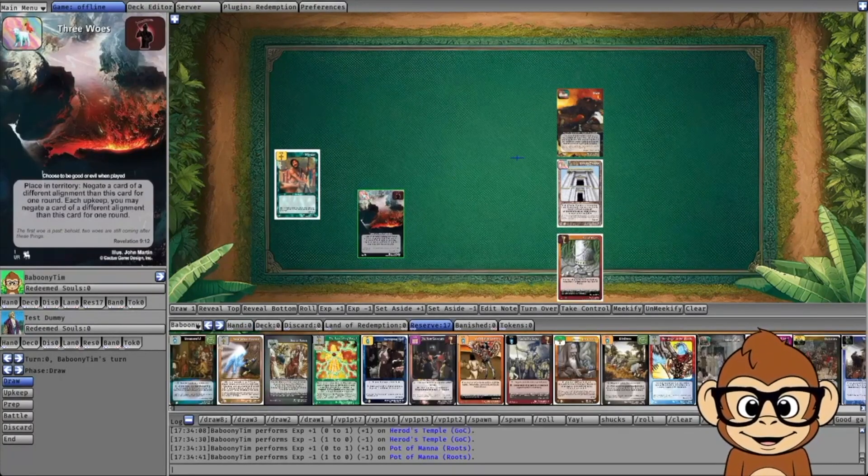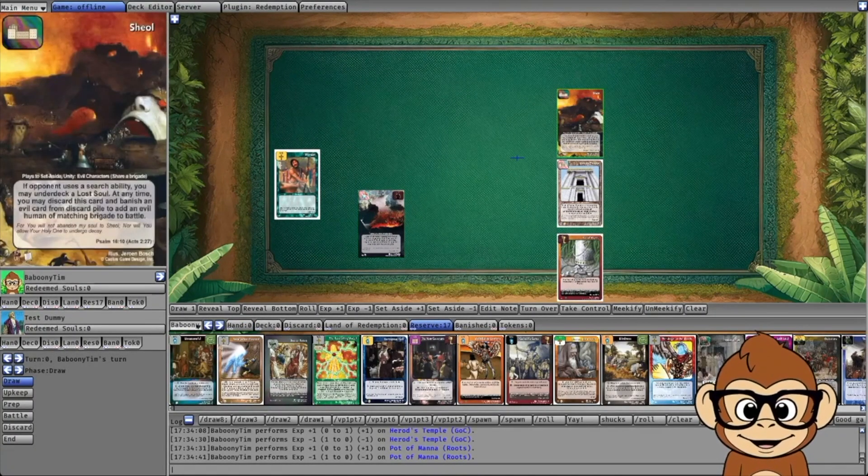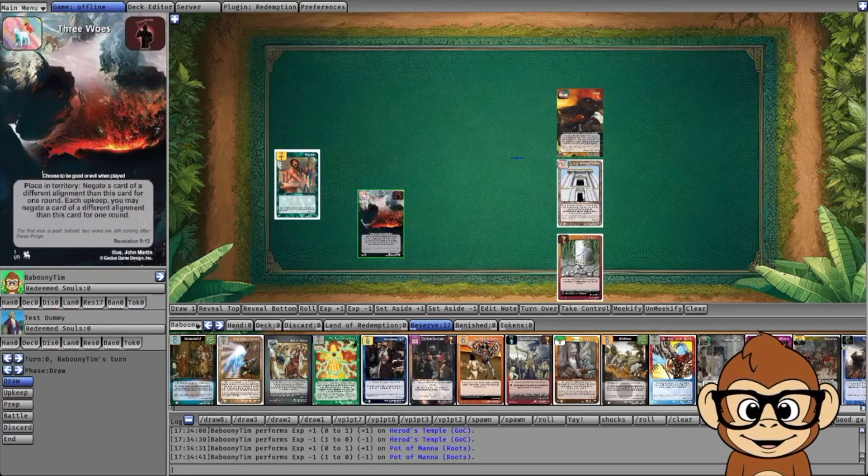Three Woes can even target things in the set-aside area, like Sheol. Sheol plays in the set-aside area the way that default targeting rules work in Redemption. Three Woes can target anything in play or in the set-aside area, so keep that in mind as well.